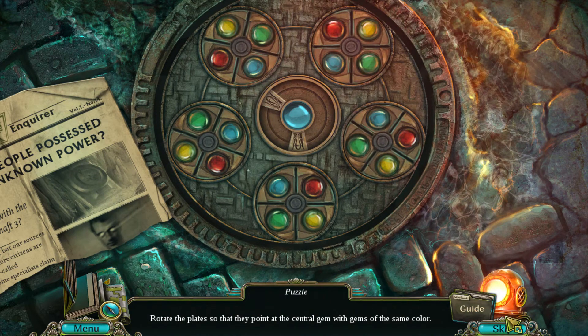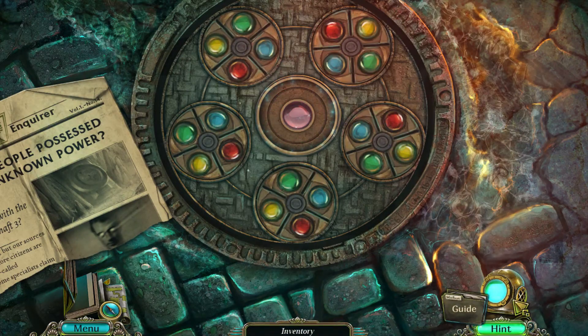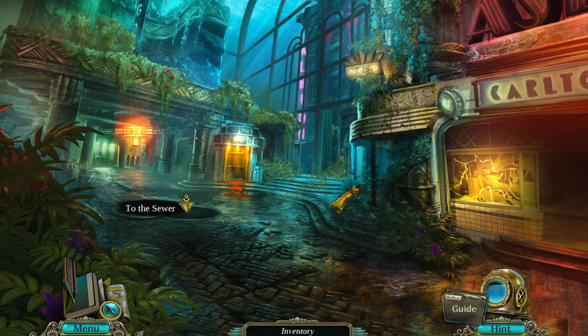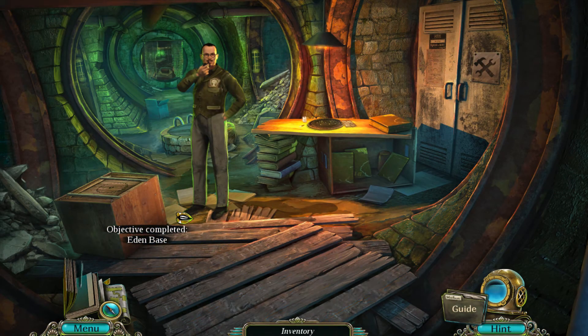Let's just set that one up. Okay, so this one needs to be like that, and this needs to be like that. I'm just going to cheat. Let's go back and go into the sewer. Objective completed — Eden base.